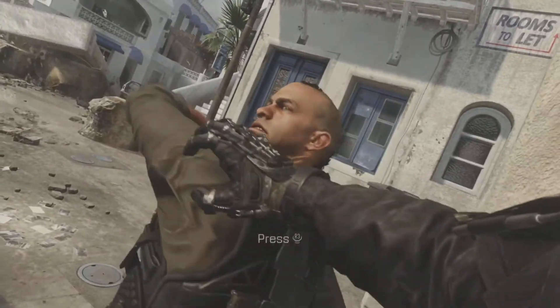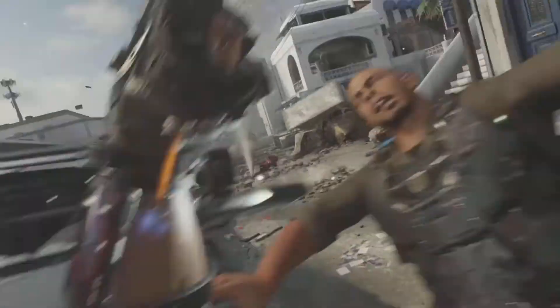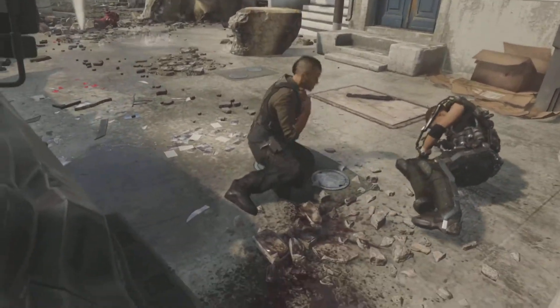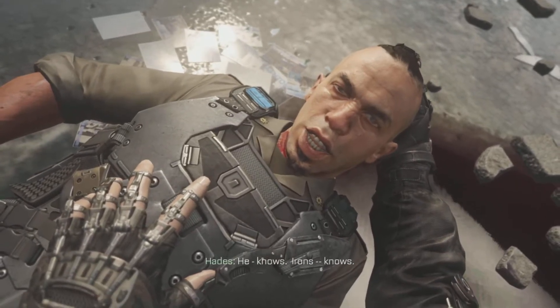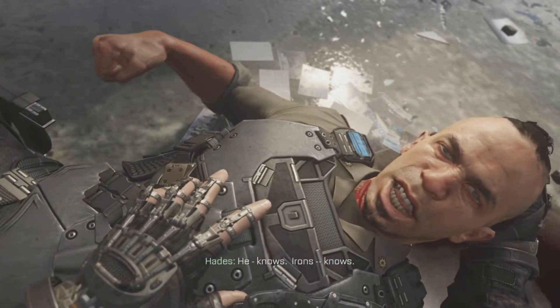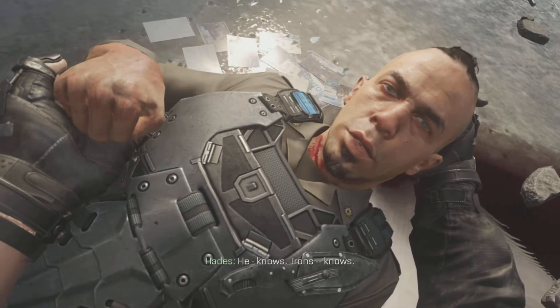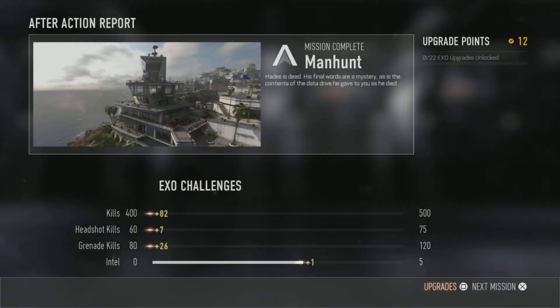We have two QTE sequences right here — you gotta hold Square and then press R3 or the melee button. And Hades is done. Somehow he's able to talk when we just slit his throat — that is a really dumb storytelling device. He's not choking on his own blood; he's speaking perfectly clearly. Like, was that a superficial cut? It seemed like a deep cut. That right there is probably one of the dumbest forms of storytelling I've ever seen in a game.